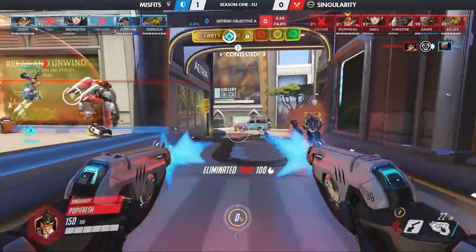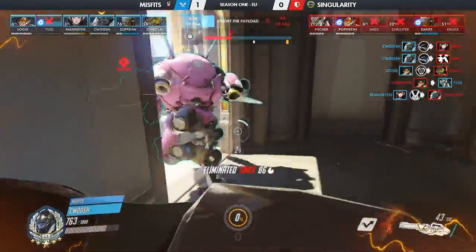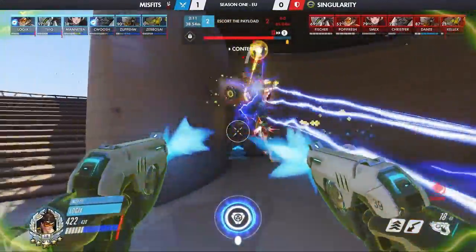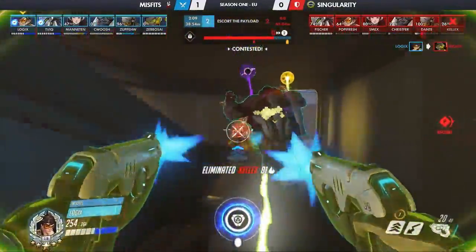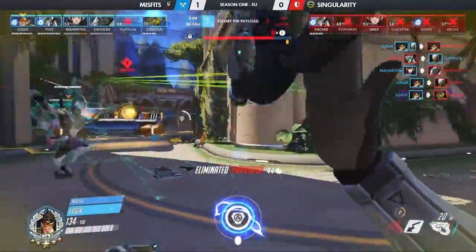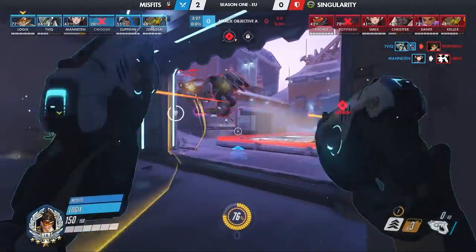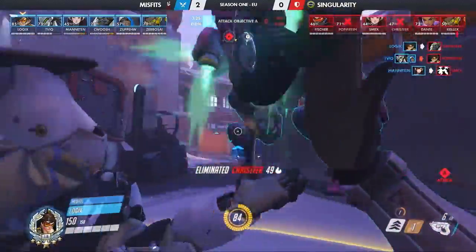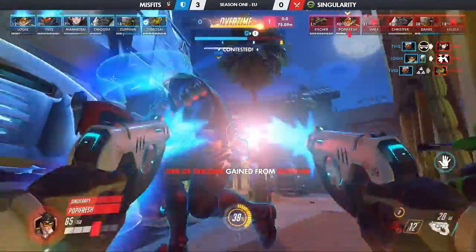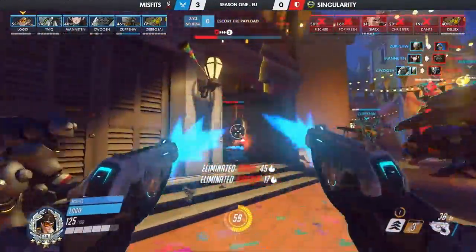Singularity showed promise on Numbani by finishing just meters away from the finish. But Misfits' Swoosh got angry — he's going absolutely crazy. And Logix continued to terrorize Singularity's support players: Kalex under assault from the tank-tracer combination, and both supports are down, to go up 2-0 in the series. Volskaya was completed in record time after Misfits held Singularity on point A, then finished the map in 47 seconds. Dorado was shorter than usual too, as Singularity were able to get the payload halfway, but Misfits wasted no time on offense — it's decisive, it's devastating, it's Misfits.